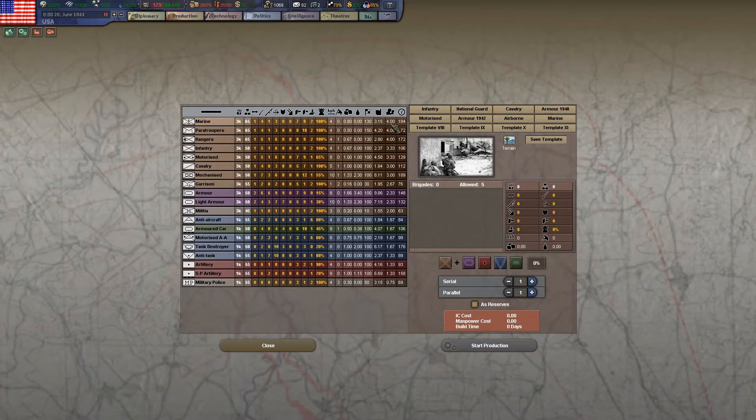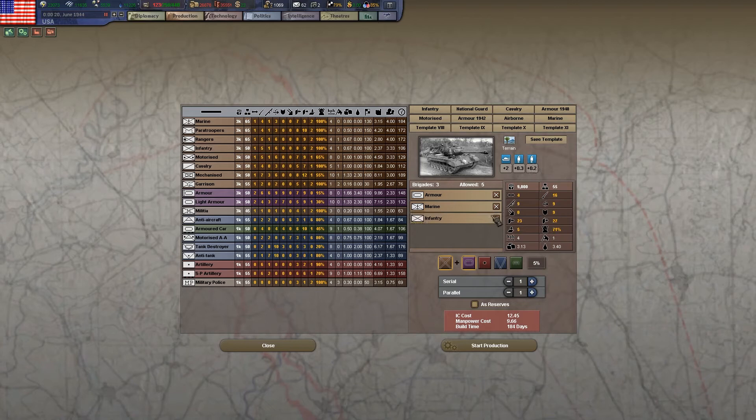Manpower is the last cost — it's what's taken out of your pool right when you put a unit in the production queue. What matters in the long run is strength, because to replenish strength you'll be drawing on your manpower pool. Also pay attention to manpower when looking at ships and planes, because it's easy to forget that ships and planes also use manpower, not as much as land units but they do.